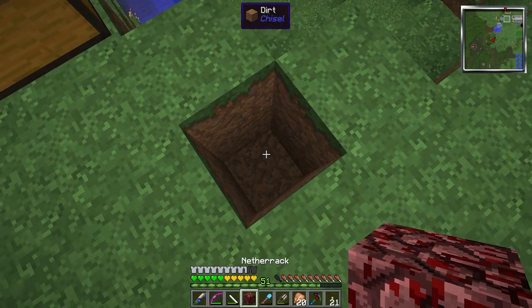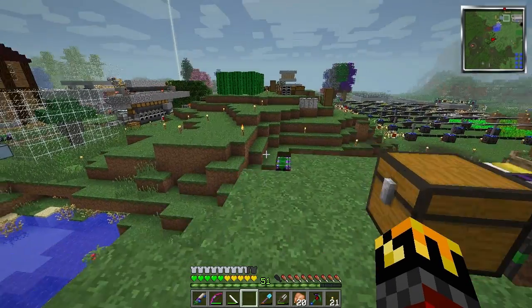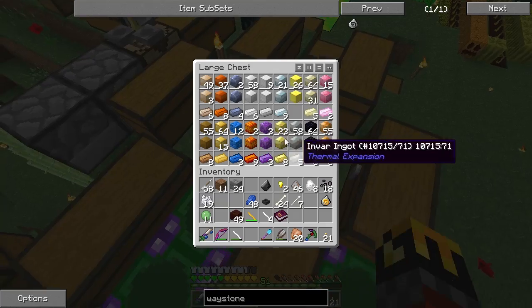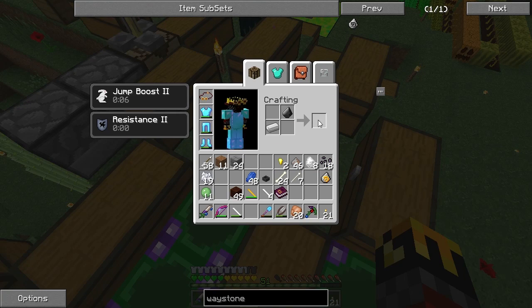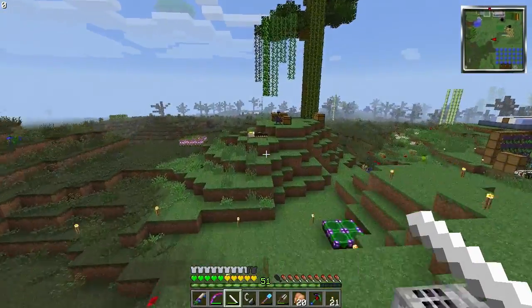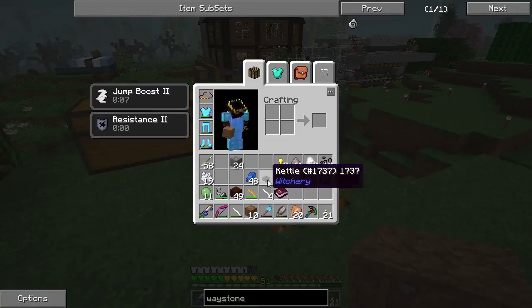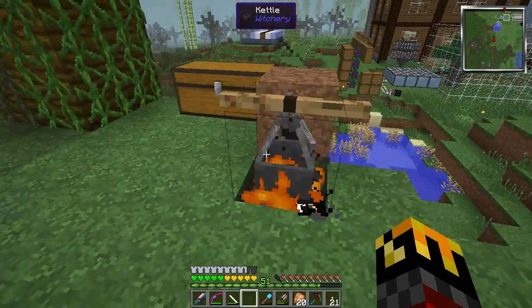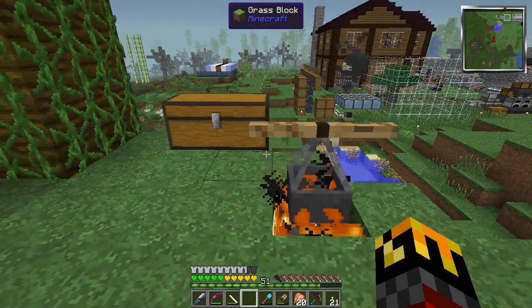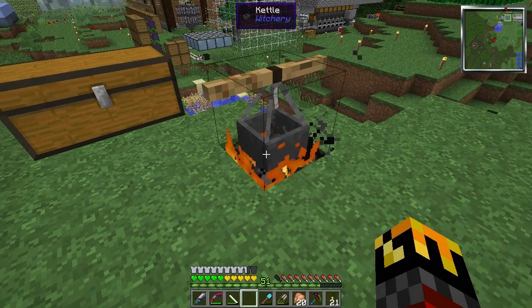Netherrack down, but I don't have flint and steel — are you kidding? Oh, that's where the flint was. Flint and iron — even though it says specifically flint and steel. I don't remember where I got that steel but it's fairly easy to make. Put a block of dirt down, put the kettle over the fire — oh, that's cool looking! I wonder if I can put a fence post there and have them connect.